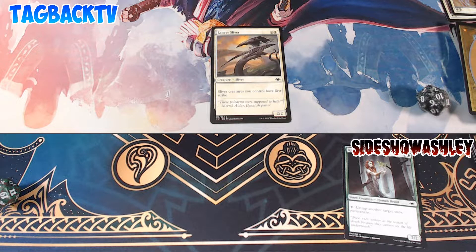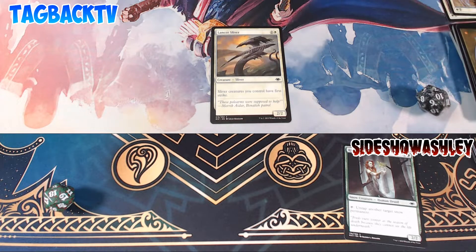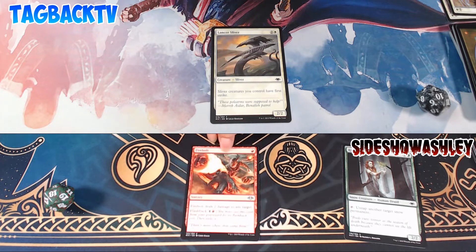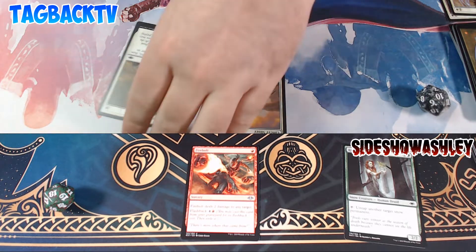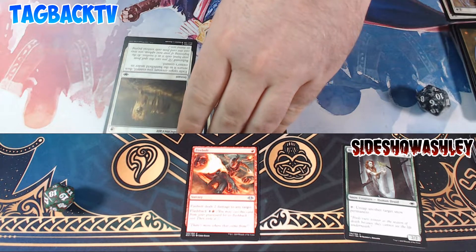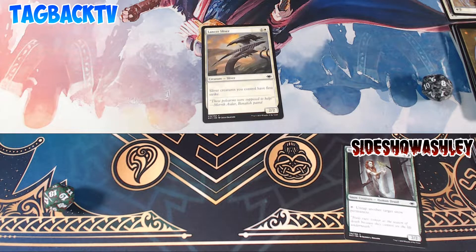My turn — I'm going to draw a useless swamp and I'm gonna pass. Casting Firebolt for the flashback cost — two damage directly to your person. I'm going to exile the card. Not to your creature — to you. Did I take eight? I'm down to eight. Good Lord. And then exile it. Now it's your turn.